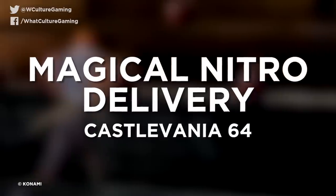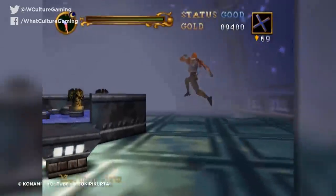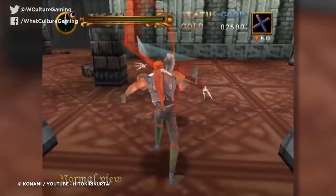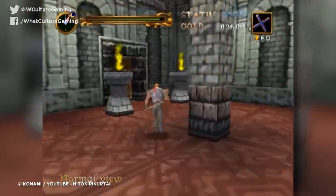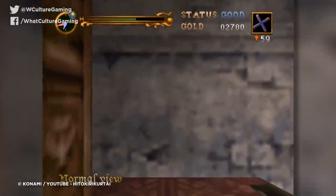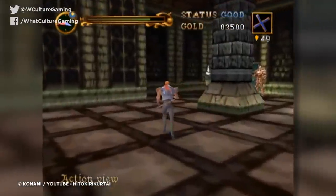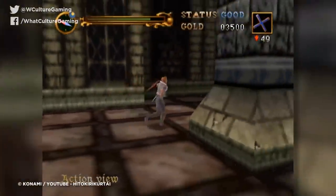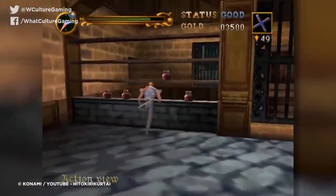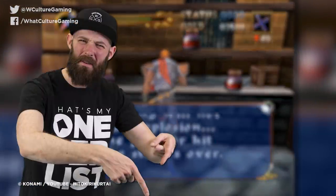Number 10: Magical Nitro Delivery — Castlevania 64. Castlevania 64 is, to put it bluntly, an absolute embarrassment to the Castlevania series. What should have been the franchise's first foothold onto Nintendo's new console ended up being a rather slipped-down-the-ladder thanks to its shoddy controls and utterly abysmal camera. Plus, it had one of the most painful difficulty spikes ever in the form of the Magical Nitro section. Just saying that aloud will cause many veterans to shudder, as carrying one of these restricts your movement so that you can't jump without the Nitro exploding and killing you in one hit.